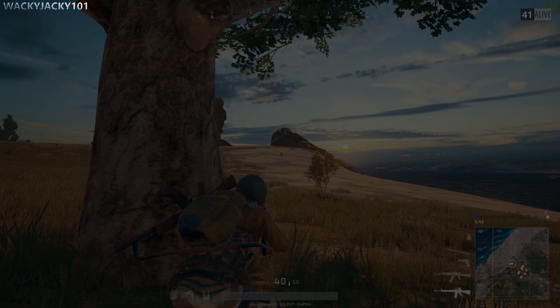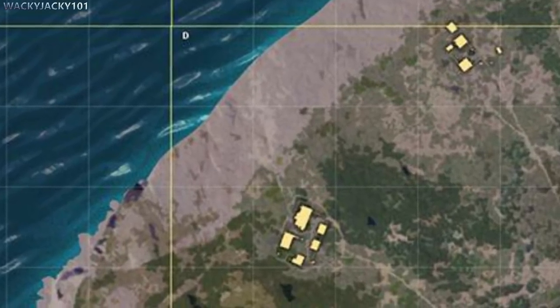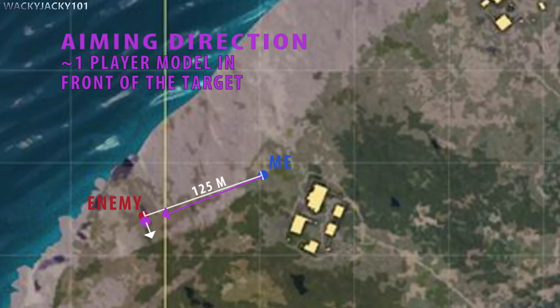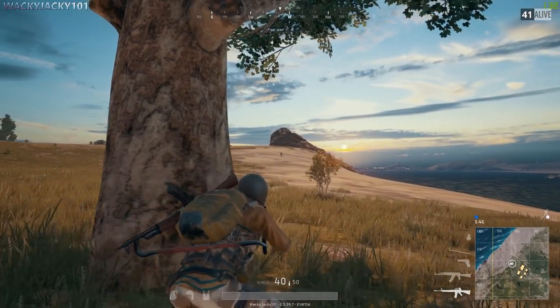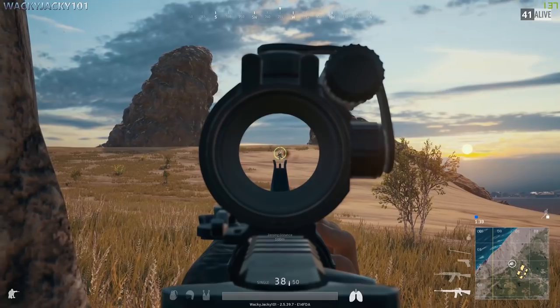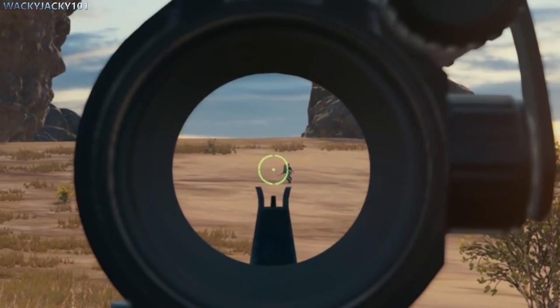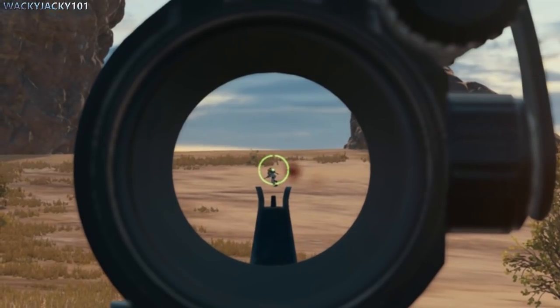In this example I'm situated at the military island. My position is here and my enemy is here. The distance to my target is 125 meters, so I would have to aim approximately one player model ahead in order to hit the target. The enemy changes position while I'm shooting at him, but as he runs perpendicular to the bullet's trajectory, aiming one player model in front of him is exactly what I need.